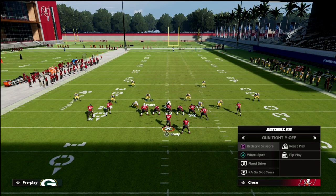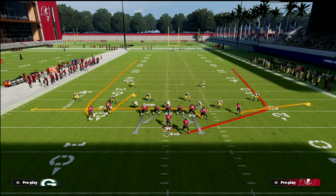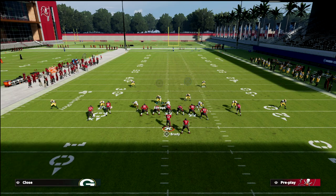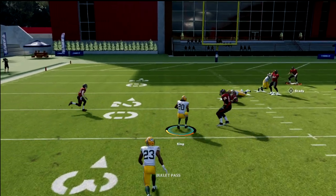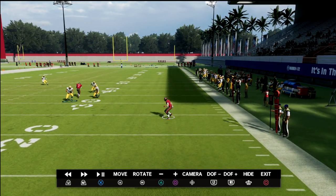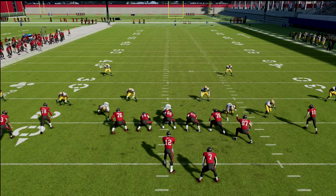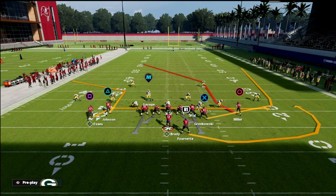If they try to attack with wheel routes — like seam wheels — out of this cover two with a vertical hook, that wheel route to the running back is really not open. You see how the defender drops right into the area and guards that. The flat route is kind of open, but you'll rally down and tackle for typically less than five yards. Most people don't just throw to the flats anyway.